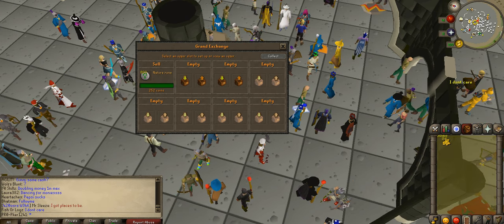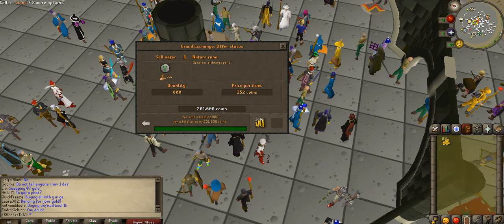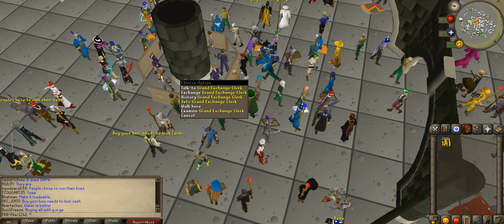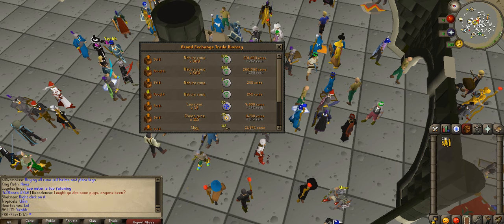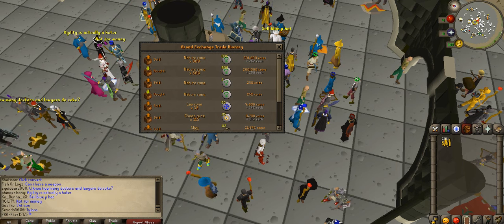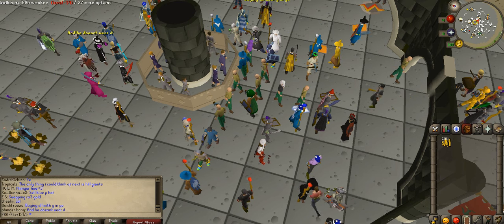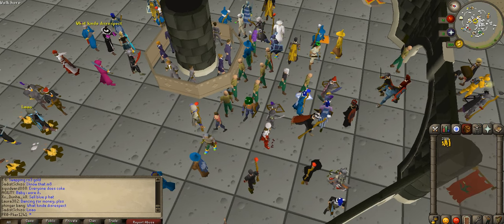Okay guys, it has sold and I'm back. I made a 1k profit off of this — it's not a lot, but it is pretty decent. Nature runes are probably the best things you can flip. In my history I bought 800 nature runes for 200k and sold them for 201.6k. This is actually a really good flipping guide, so if you guys enjoyed this video and it helped at all, please leave a like and subscribe for more Old School RuneScape videos.